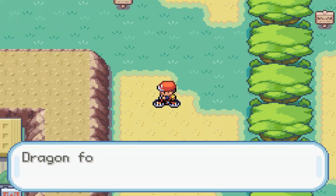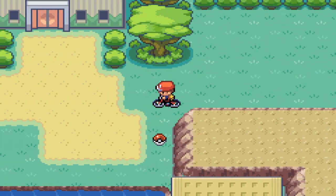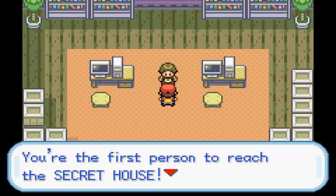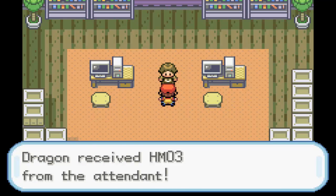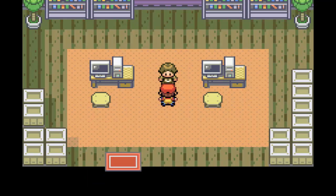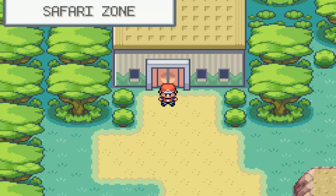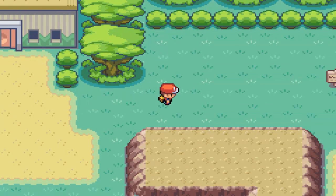You can run into Exeggcute and stuff here too. This is where you want to be — this is the last area. Gold Teeth — this is one of the two things that you need. And then there's Double Team, I think it used to be Ice Beam or something better. This is the Warden guy, and yeah, you get Surf! Bitchin'.